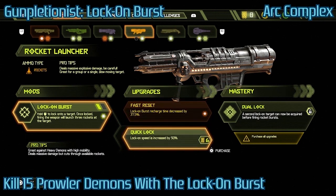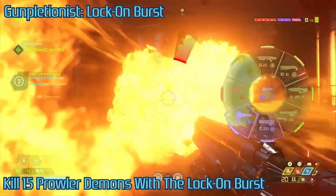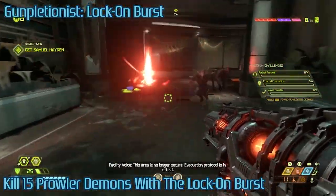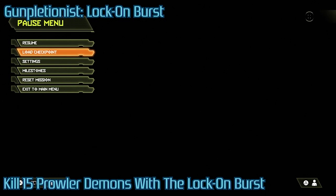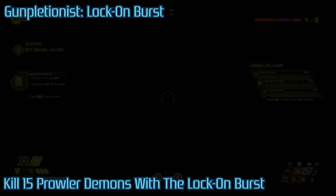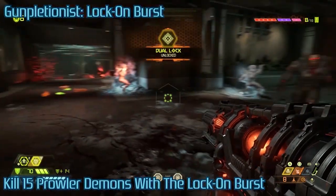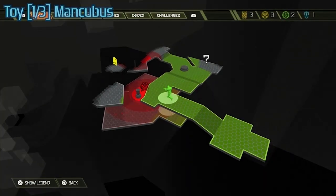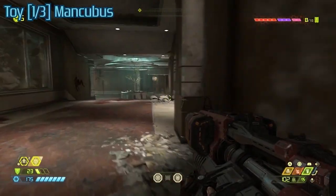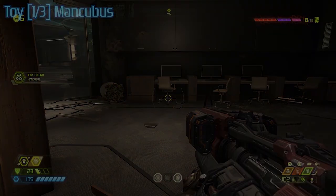Here's a great spot to get the weapon mod mastery for the rocket launcher — specifically the lock-on burst mod, not the proximity rocket. Right at the beginning of the level you run into a prowler right away. As soon as he spawns, you can freeze him with the ice blast, which gives you free range to just lock onto him. Normally it would be really hard to lock onto that enemy because he teleports everywhere, which I think is the whole point of why they wanted you to do that for the weapon mastery — it's supposed to be a challenge. But if you just freeze him, it annihilates the difficulty completely.